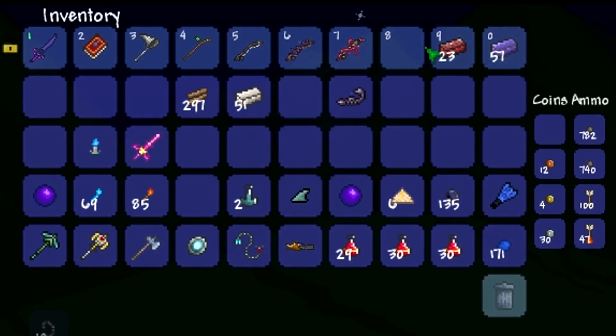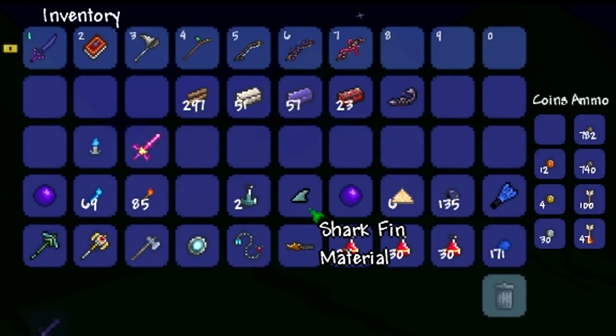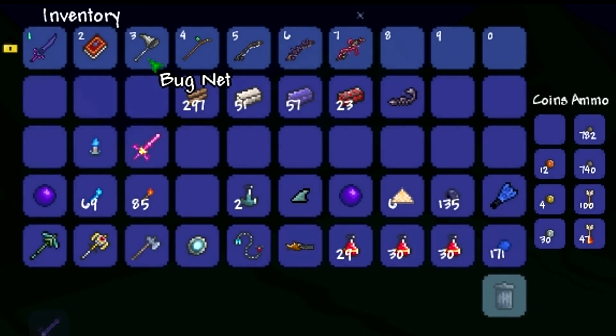You do need to find some bait, which you can use the bug net for. You can catch various things, but I always have trouble finding the critters and things you can actually catch.